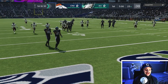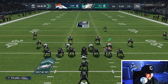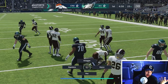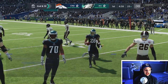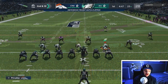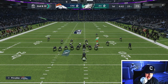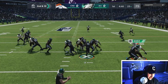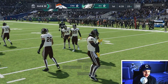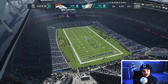It looks like he's gonna start off in a running formation — this is not a good look for us at all. He's gonna run it our way but our defense is gonna completely stop Saquon. He has Saquon and Derrick Carr — kind of a weird team, you never really see that. Looks like he's going run formation again. He has ran the ball twice for a total of zero yards, still third and ten.